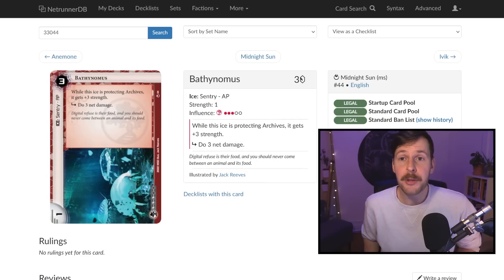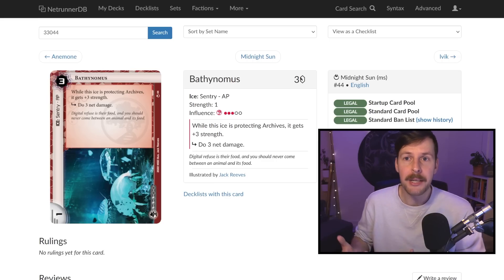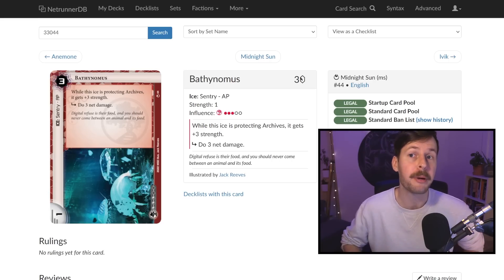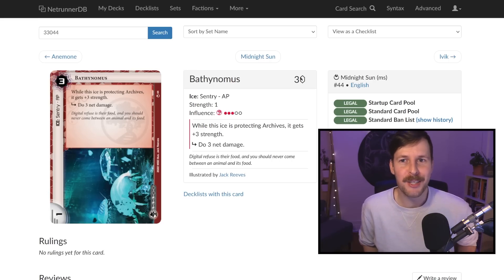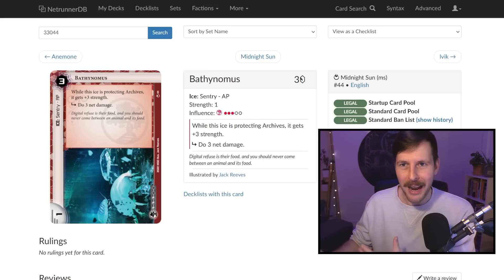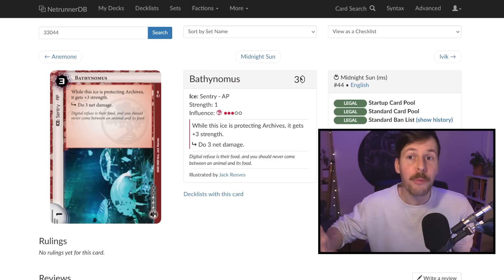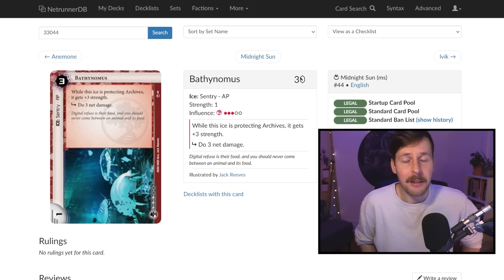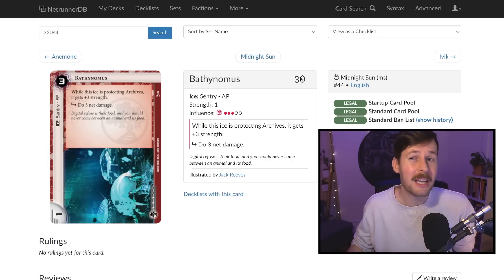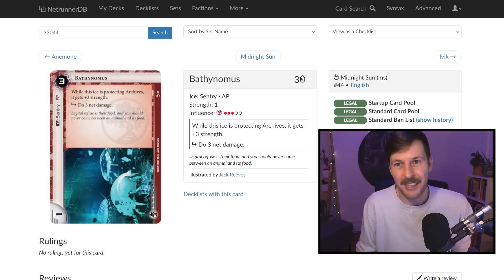Icing archives is also something that comes up. Essa is definitely going to want to run archives, but having ice there just forces a gear check — do they have the breaker? Maybe it buys you time to find recursion. But once Essa has the breaker, they don't have to run archives that often — maybe twice or three times a game. You don't get great value from ice rezzed there. I prefer to take that ice and put it on the remote server to score more aggressively, or ice up HQ and R&D, since Essa's events fire off running those central servers.